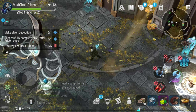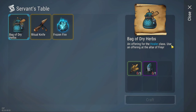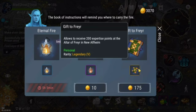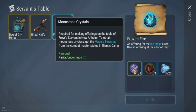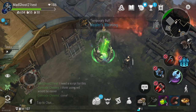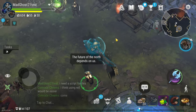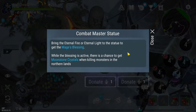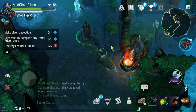Each level 5 class needs a special offering item that can be crafted from the server table using special resources. You can also buy a gift to Friar which gives points for level 5 class donation. To make the offering items you need new resources, which can be obtained after lighting statues with eternal fire or eternal light. There are 3 statues: one in army camp for the healer class, one in giants camp for the ice mage class, and one in the great tree for the berserk class.